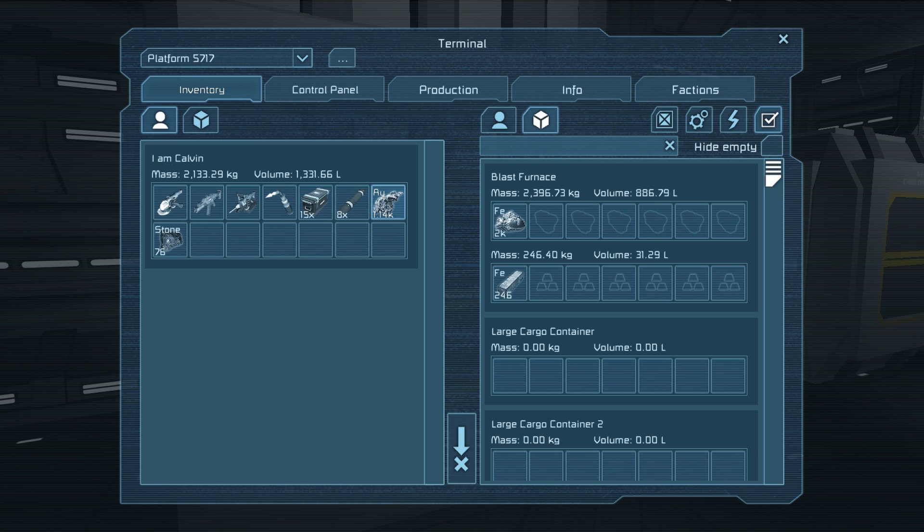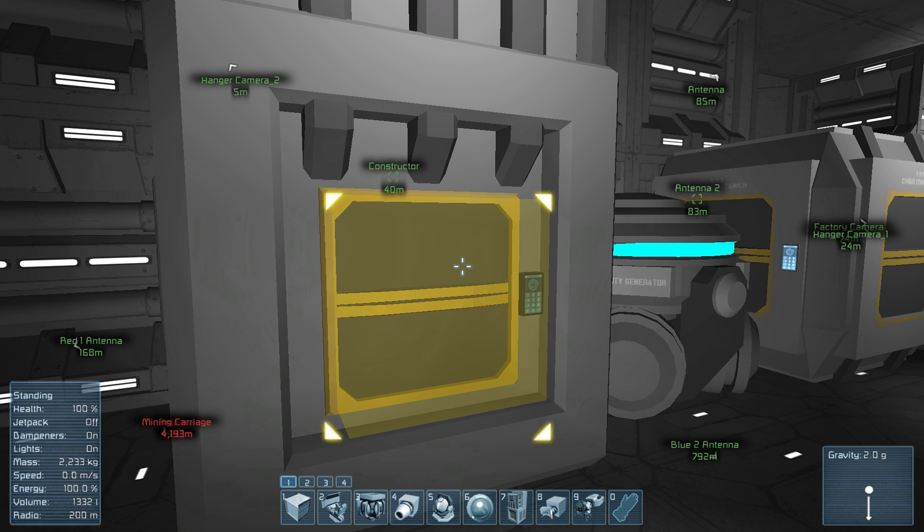It required 40% less power. It's smaller, more compact. Just if you need iron for builds and stuff, which is the main ingredient for everything, this is the way to do it to save resources until you can get a real refinery. It's really helpful — I think it's really cool that you can't put other stuff in there.